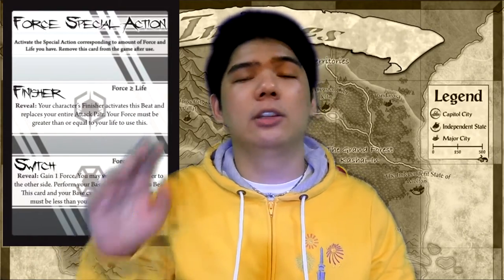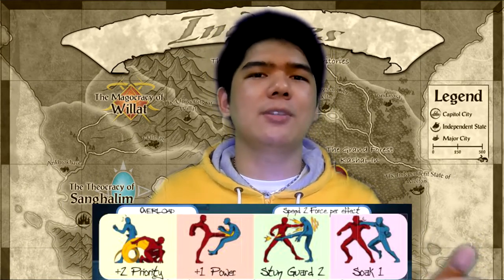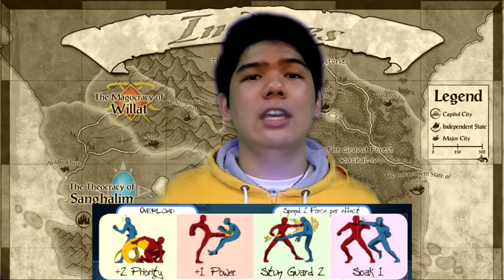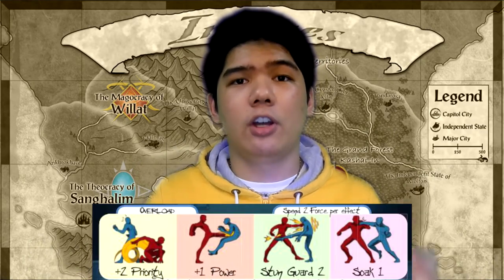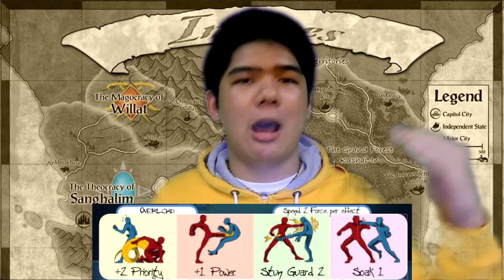There are two things you can spend Force on: overloads and Pulse. Overloads act like EX moves in fighting games — they let you supercharge your attack with different properties. By spending 2 Force, you can give your attack Power Plus 1, Soak 1, Priority Plus 2, or Stun Guard 2. You can have as many overloads active as possible on one attack, but you can't repeat them — so Power Plus 1 and Priority Plus 2 is fine, but not Power Plus 1 twice.